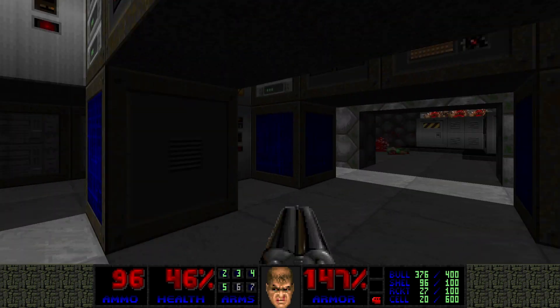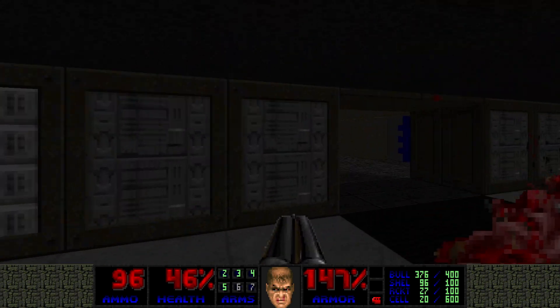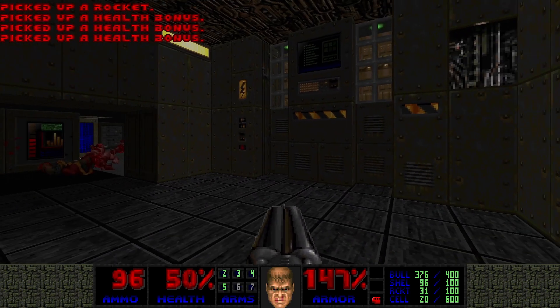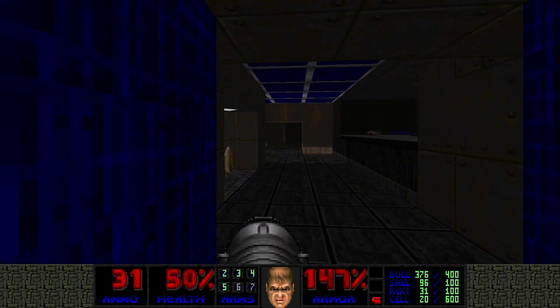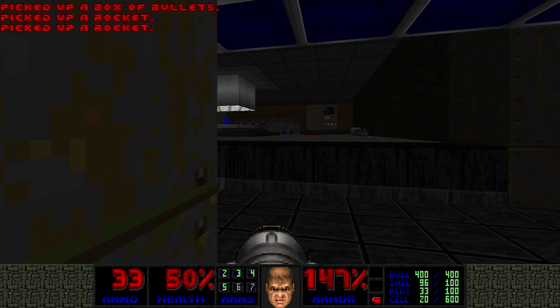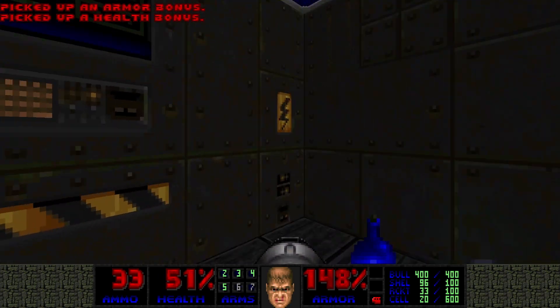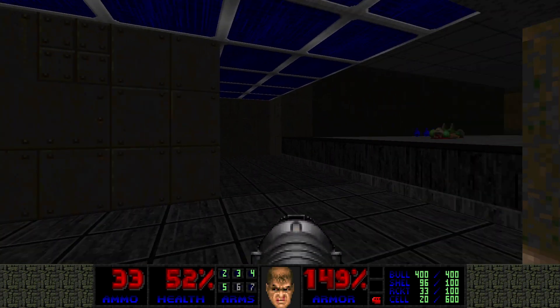Just thinking there might be a secret. I don't know why they're giving us the rocket launcher, but I'll prepare it just in case we get a lot of enemies here. There's the blue key — let's collect all the items. There's like an elevator shaft here.